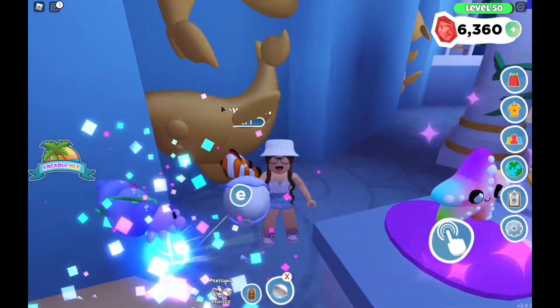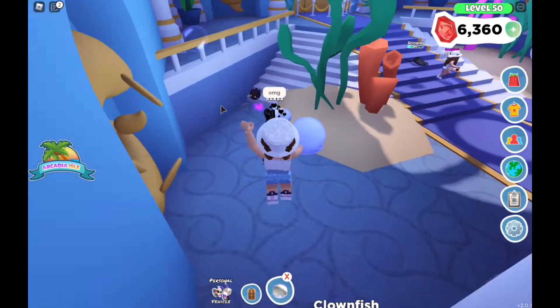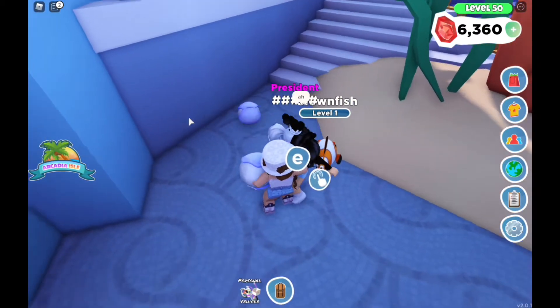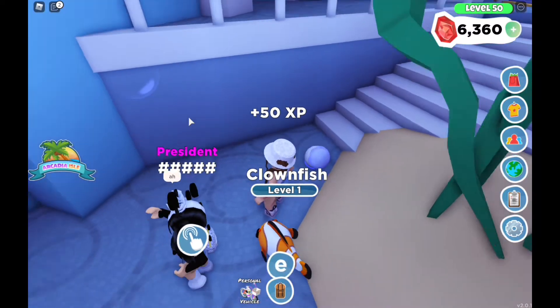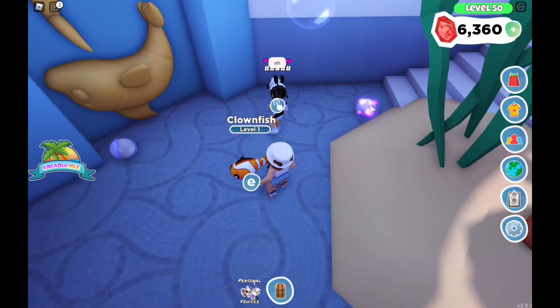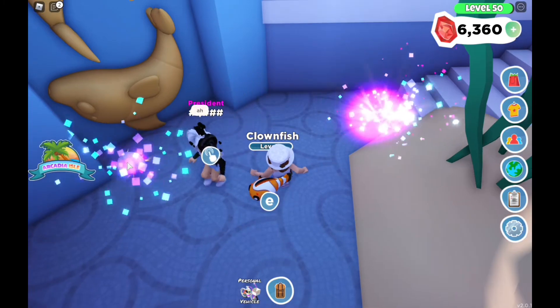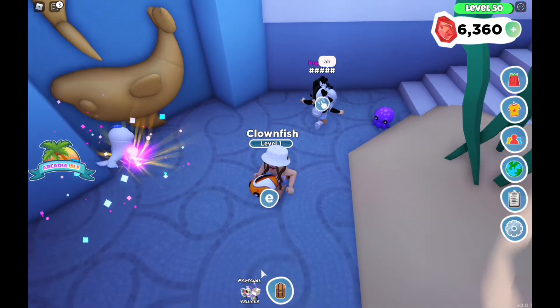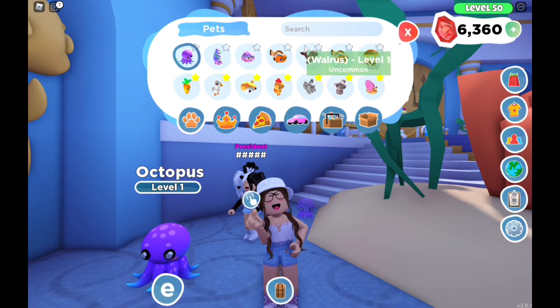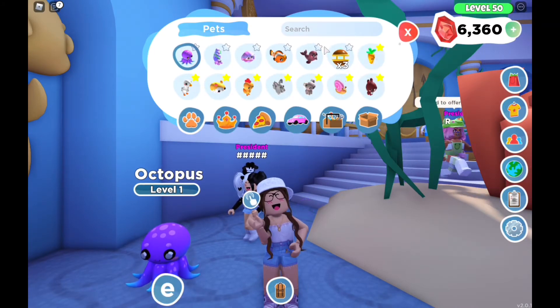Let's see what I get from this pearl pod — I got another hermit crab. Lily got an anglerfish, which is a rare. Mine is on the right and hers is on the left — I got an octopus and she got a seal. The octopus is ultra rare as well and it's super cute.